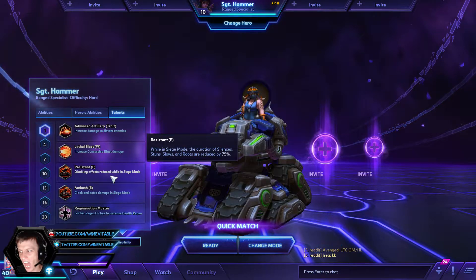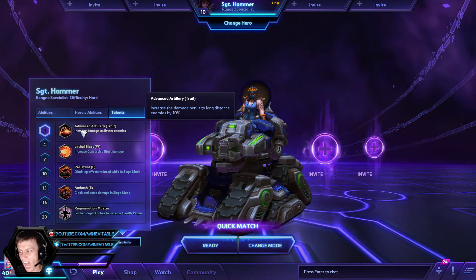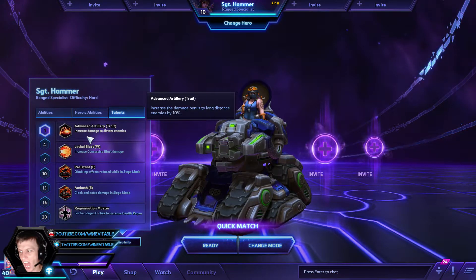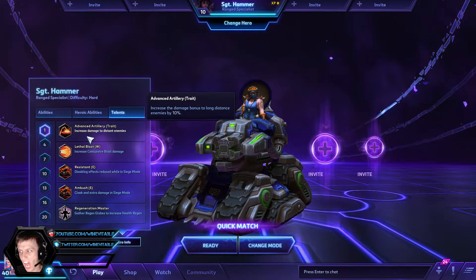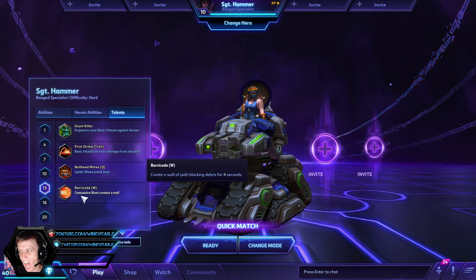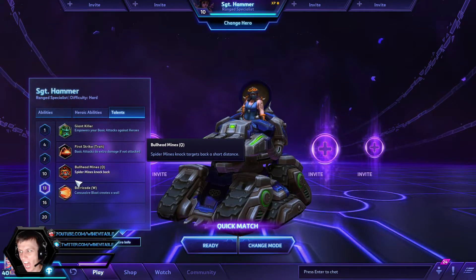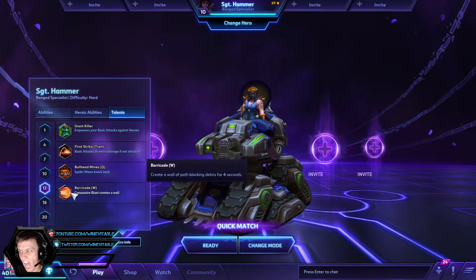The Resistant talent is 75% reduction, not 50% — so it's pretty cool. Like I said, if you're in a mirror matchup or not worried about disabling effects, this is really good against a Malf or Thrall roots. If they didn't have a lot of that combo potential, you could go for Advanced Artillery, which increases damage at long range by 10% — really useful if you need extra DPS. The other talent on level 13 is Barricade. If they had a lot of dive like a Kerrigan or an Illidan, Barricade does wonders. It's better than knockback mines now because of the nerf — only one mine out of three gets the bonus.